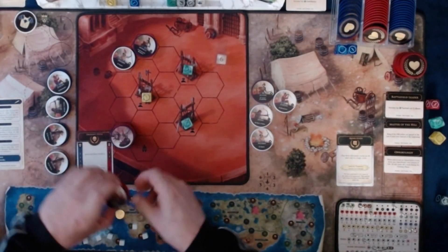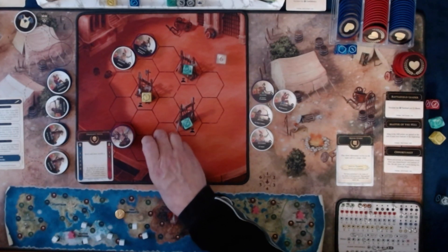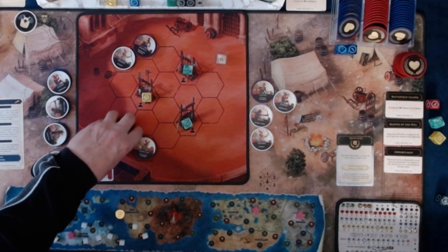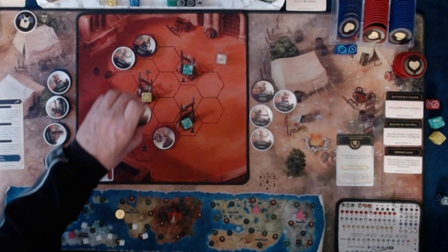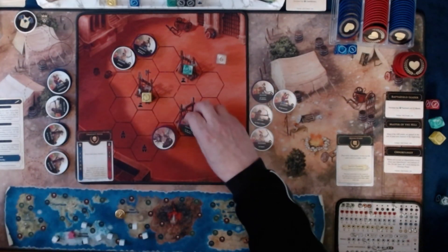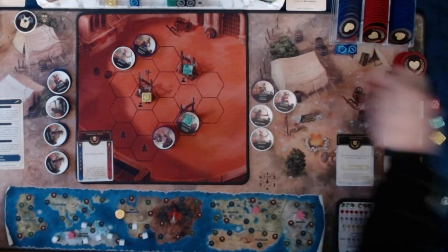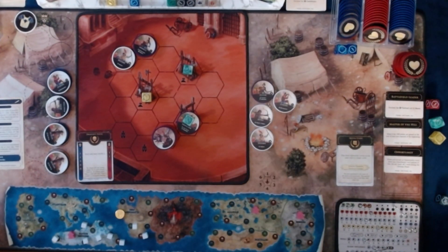Actually, we're going to deploy them like this. Both of mine have Tactics, so we are going to move 1, 2... 1, 2, 3. It is my opponent's turn. We don't need to track the points because this is a fight to the death.